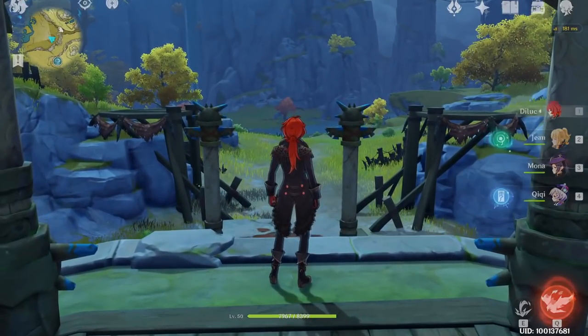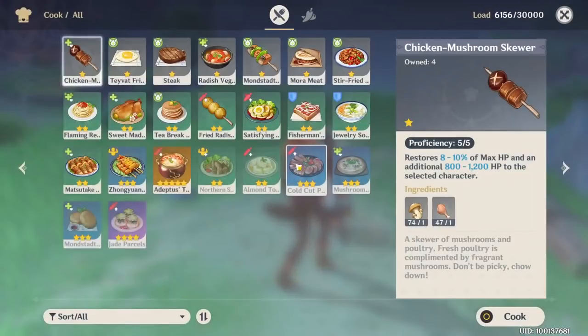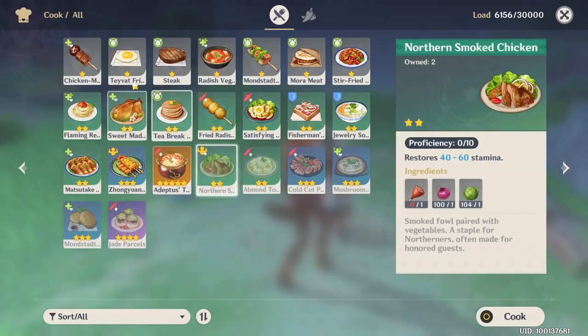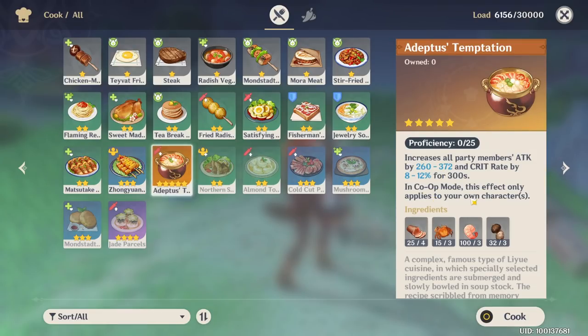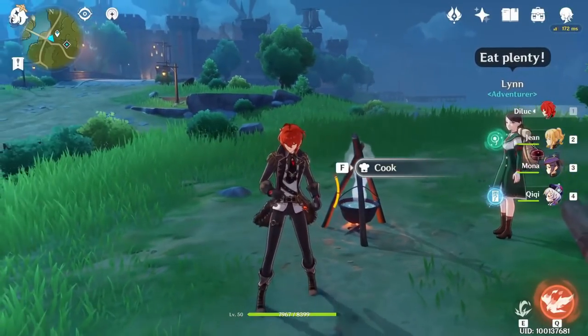In the game there is a cooking system as well. Using materials that you find around the world, you can cook dishes that can restore your HP or increase your statistics for a limited time, which is really good to eat before facing a strong boss.